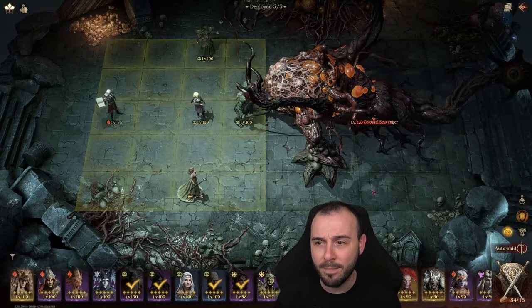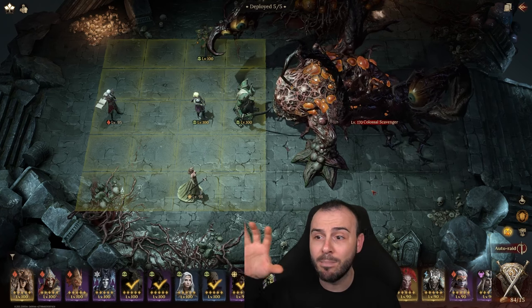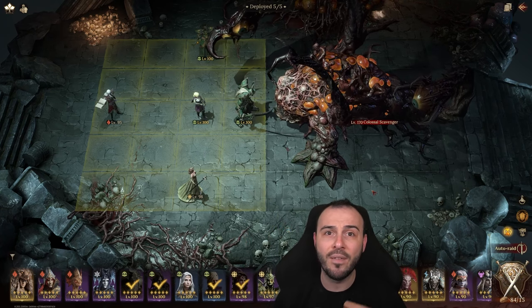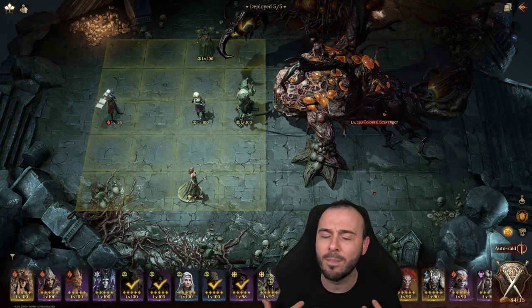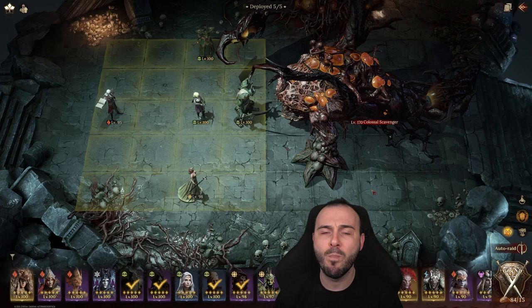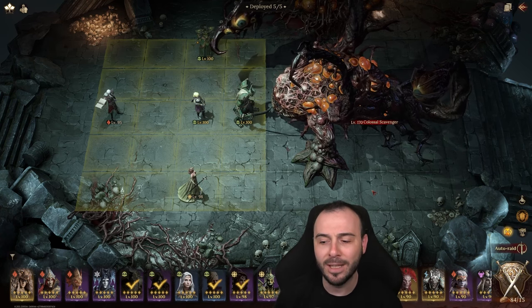Sigrid is the ultimate best champion for this dungeon. You're going to need heal reduction on the boss — whenever the boss devours your champion, he's going to get healing back, so having heal reduction is very important. On top of that, decrease attack is going to be massive. If not, the boss will smack you and put your champs back to their place.